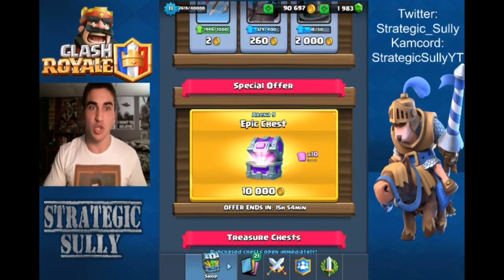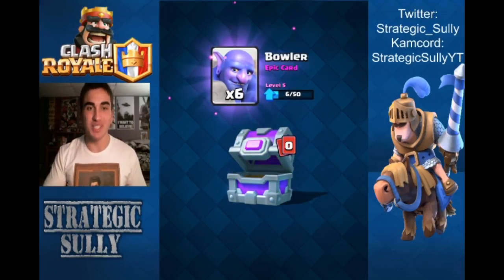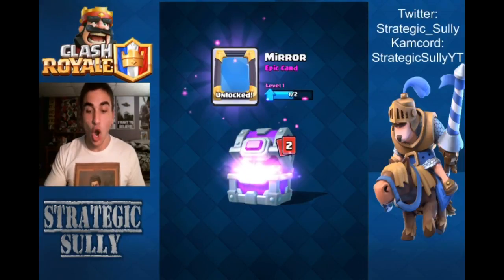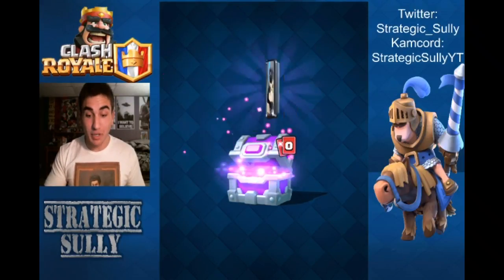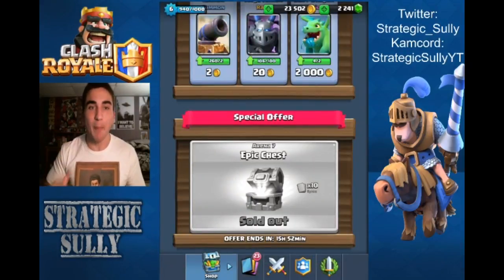On account one: mirror, three bows, six bowlers — not bad. Now let's get into the other one. On my mini account: six to complete, unlock the mirror, two baby dragons, seven giant skeletons — totally not needed. And there you go, 20 epics in 20 seconds.